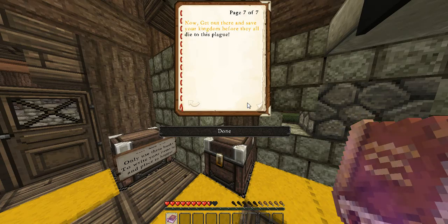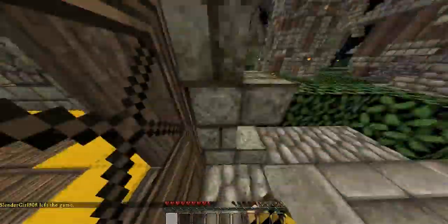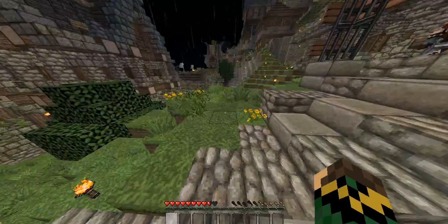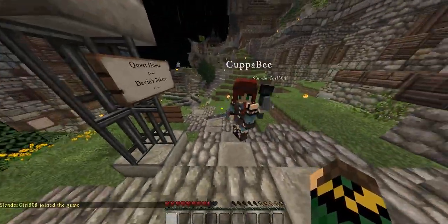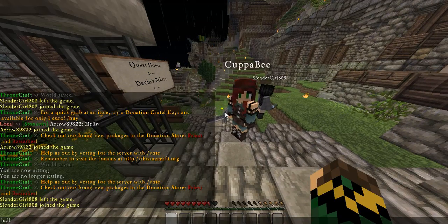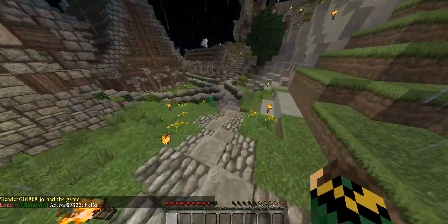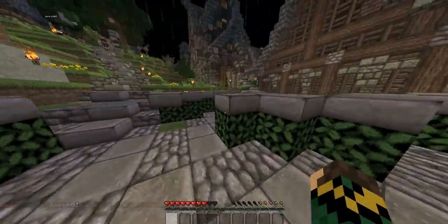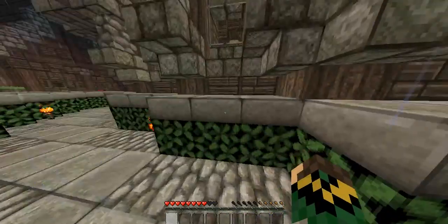I don't think these are the items though because this one is 'disease.' There's also one that says 'Princess left.' So now we are going to head over to the town hall in the main place. I hear somebody. The princess was back there. There's a creeper. The princess is right there — that's the princess.